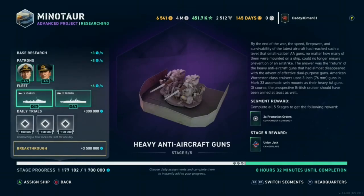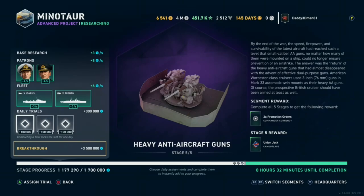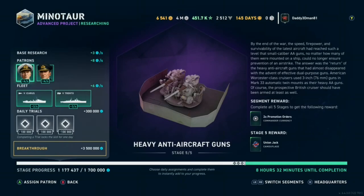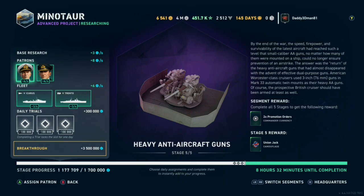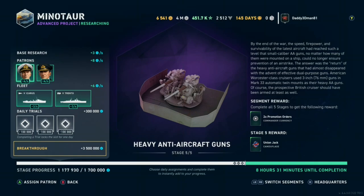This will just be an easy one. I should have showed the trial - I need Icarus, Trento, and tier 6. Once I finish those, I'll get a couple hundred points closer. If you look at the bottom, it shows stage progress at 1.177 million and counting. When I get to 1.7 million points, it'll complete this project. I'm currently running 3 from base research plus 8 from the two commanders selected plus 6 per second - all in points per second. So 3 and 6 is 9, 9 and 8 is 17 points per second.